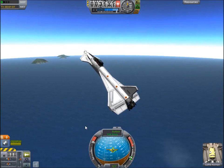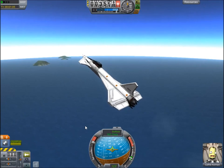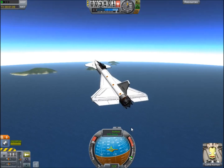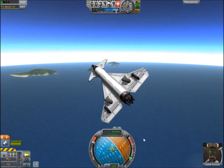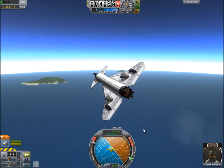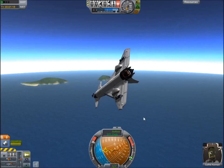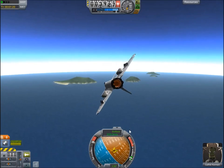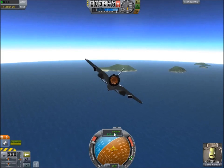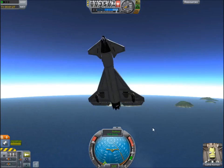Let's turn the SAS off and see what it does — again, no input from me. It kind of wants to veer off. It's pretty stable on its own, but if I deviate from the prograde marker in the airstream, it tends to sort of wobble around. If I do this, it kind of loses stability.